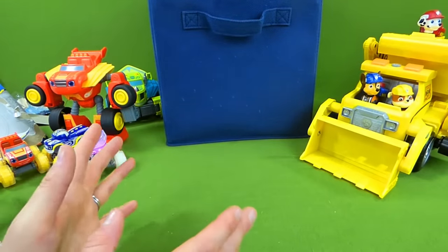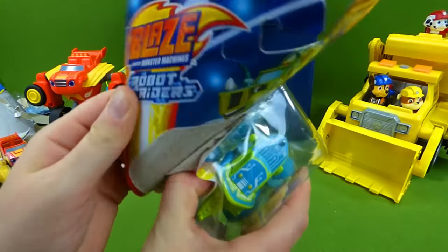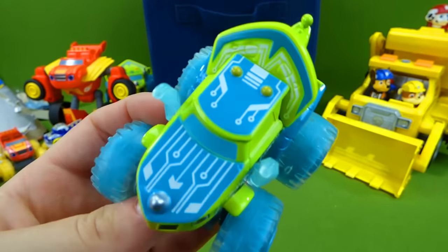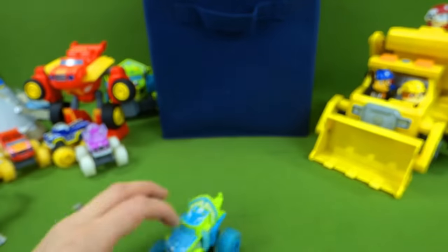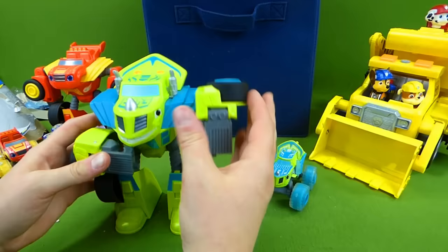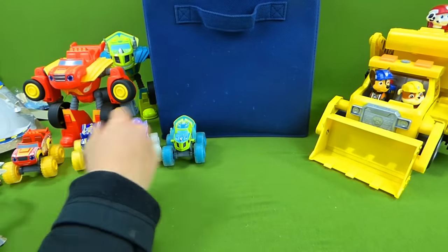We're so close — we just need Zuma now. Robot Rider Zeg! That's pretty cool. Let's get Zeg out of here and take a look. Robot Rider Zeg, your paint job is amazing! That is really cool — I love the blue and green. Then we've got our transforming robot Zeg here — we're going to transform him into a robot. Now we've got both of them! Really neat, you guys. So we've got Zeg, Starla, Darrington, and Blaze.